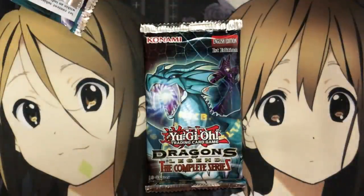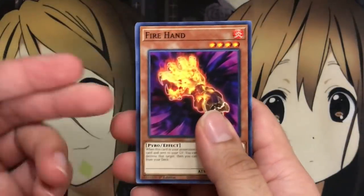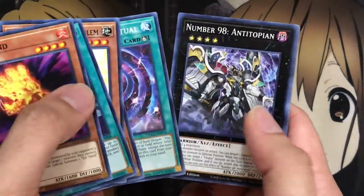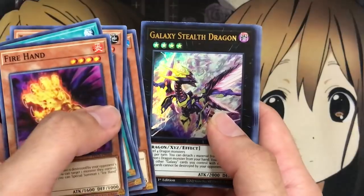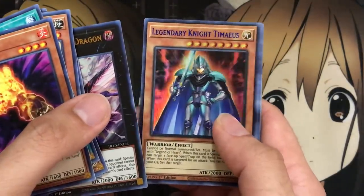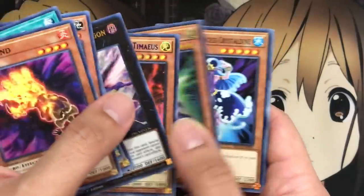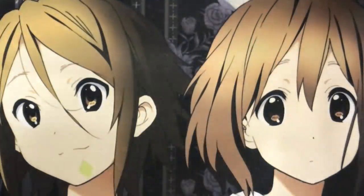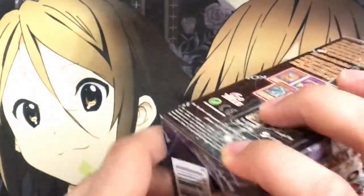It looks like you might even be able to rebuild a Cardian deck — or all the different decks, really. If you were never into the Dragons of Legend sets and some cards were more expensive at the time, this is definitely an easier way to pick up those cards, including the Hand cards that were originally in this set. We also got Lilybot, Time Magic Hammer, and another Galaxy Stealth Dragon. We have Legendary Knight Timaeus in blue — that works pretty well — and Legendary Knight Hermos right behind. I'm surprised they made these Ultras; I'd have thought they'd be common.